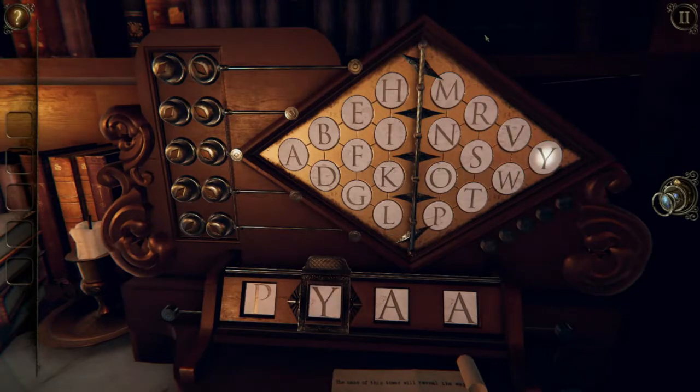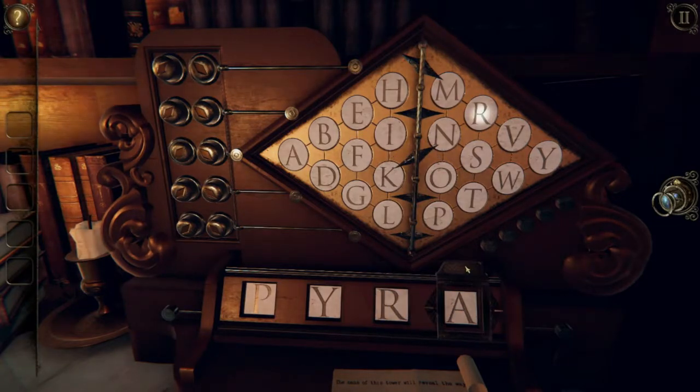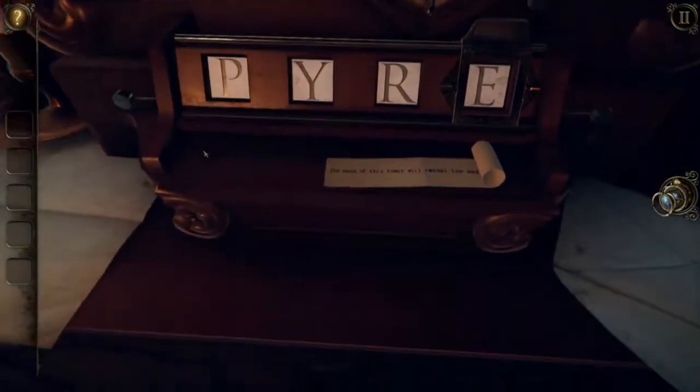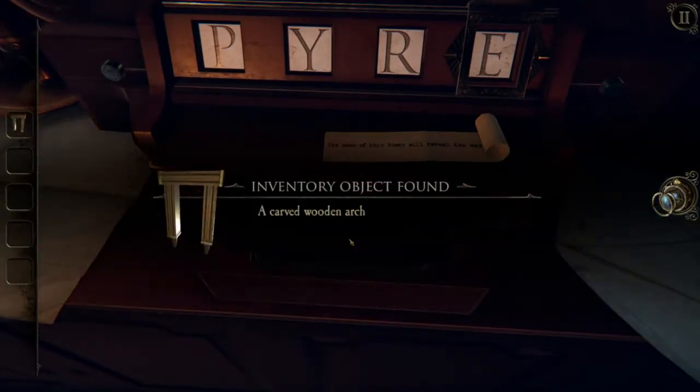So we use the switches - you've gotta just point in the general direction, and whatever these switches converge on is how you spell the letter out. So the third letter is R, which is over here, so we're going to go down here and this has to point up. And then this would be E - so this points down and this points up. We have a carved wooden arch!